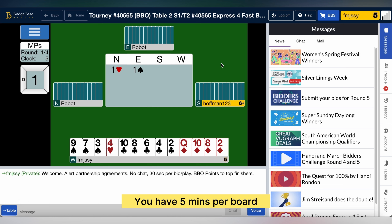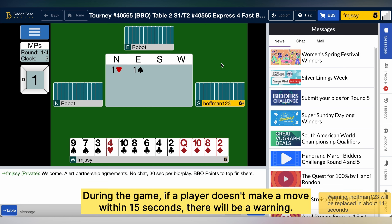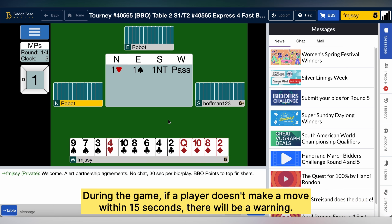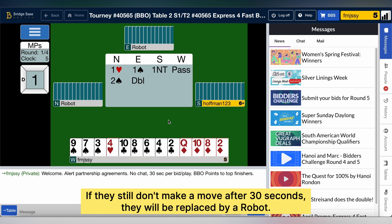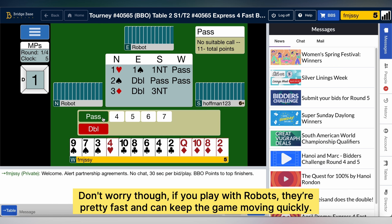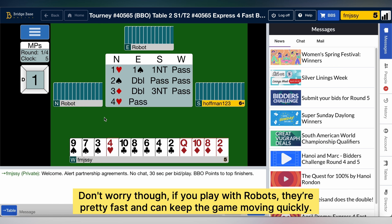You've got five minutes per board, so it's quite a quick game. If a player doesn't make a move within 15 seconds there'll be a warning, and if they still haven't made a move after 30 seconds they'll be replaced by a robot. The robots play quickly and they keep the game moving very fast.